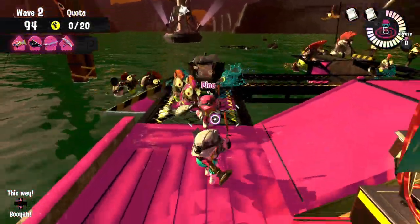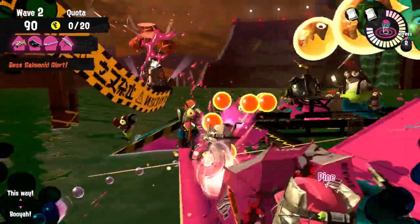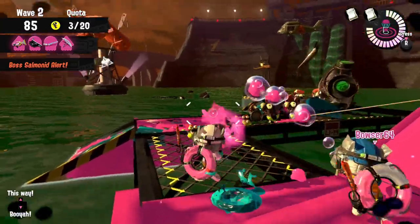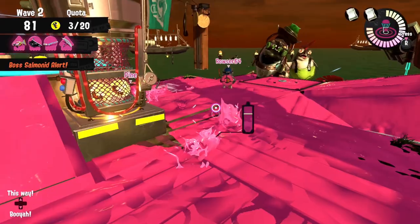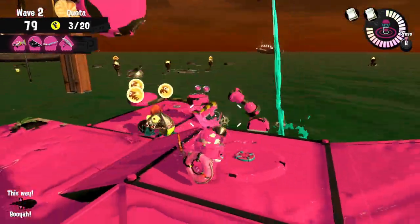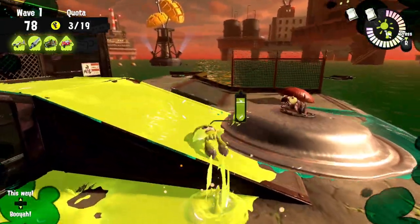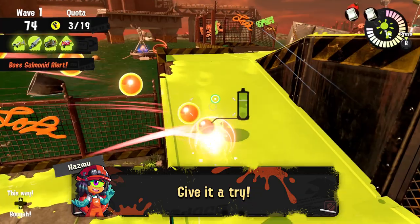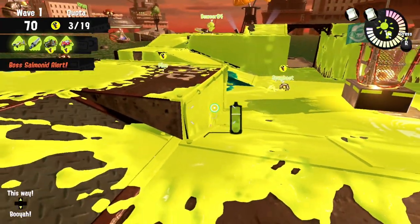Those are the most important walls you should be painting on all stages in the first 10 seconds of every wave in Salmon Run. Once you start doing this you'll slowly see the huge benefits they give the whole team — reducing random splats and failed shifts and overall giving you a better win ratio. I understand if some of you might be skeptical but try it out. It's really going to be very obvious how much they help, since you don't have the ink to paint walls during waves when there's a bunch of Salmonids chasing you.